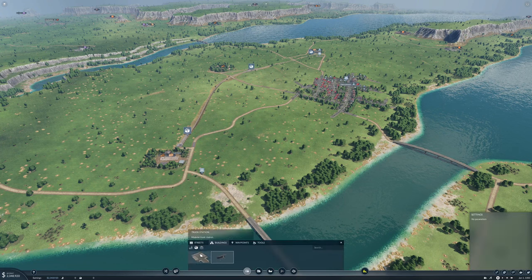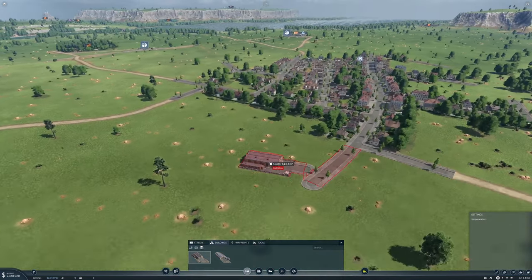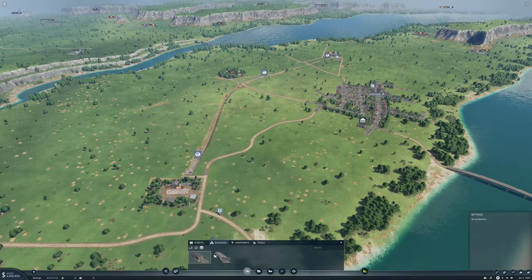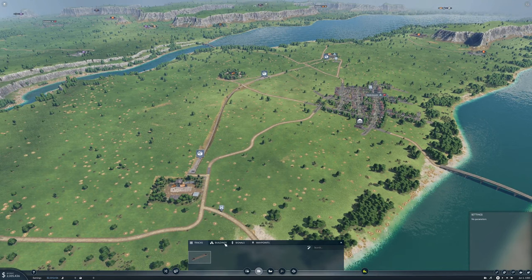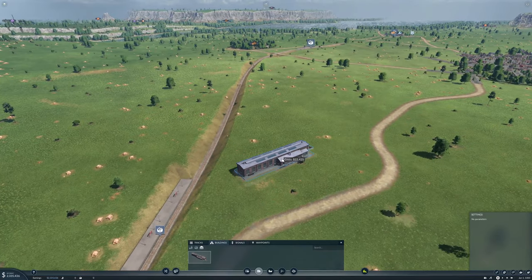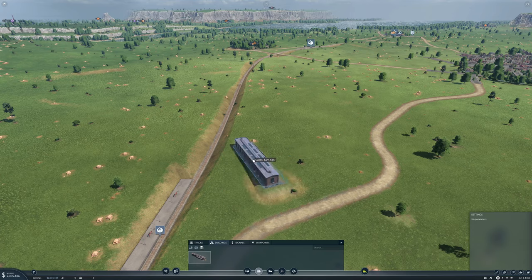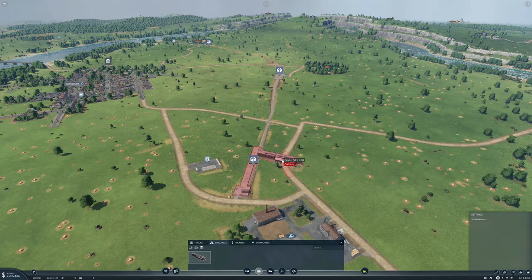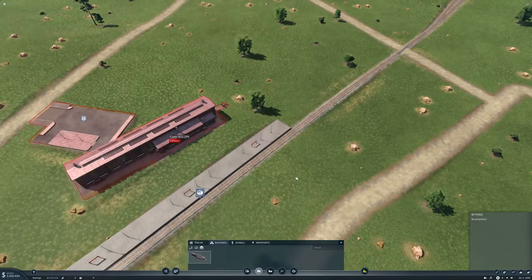We need a couple more things. We need a road depot, which I think we'll put in over here. Then we need a rail depot, which we'll put in — I guess we'll put it in here. Let's try and line it up — more or less I think that's lined up. We'll connect you up by track.